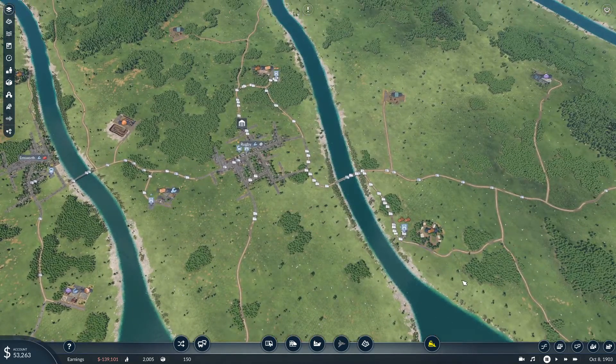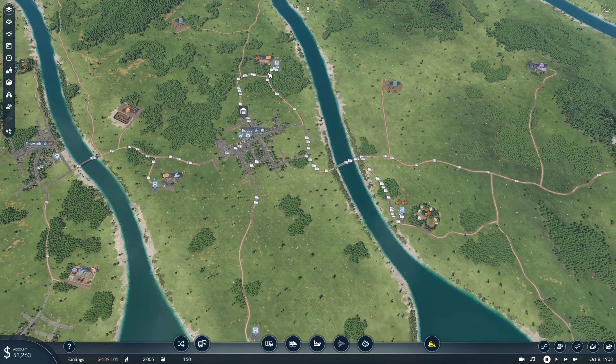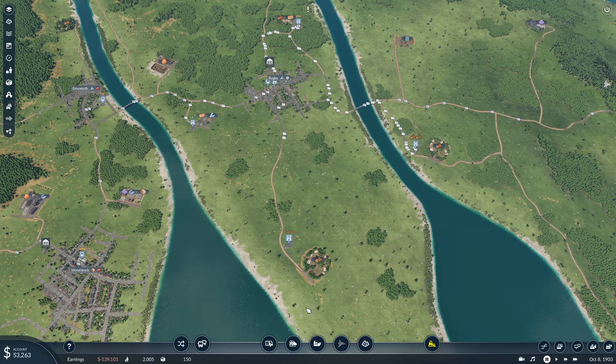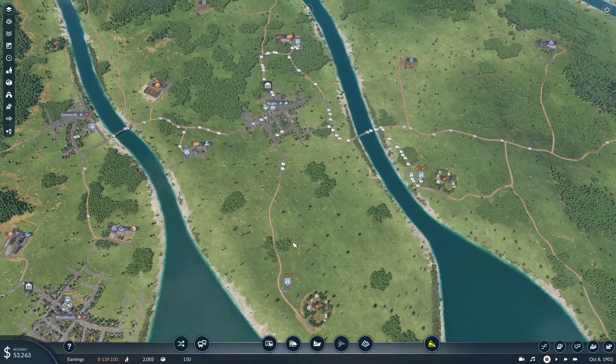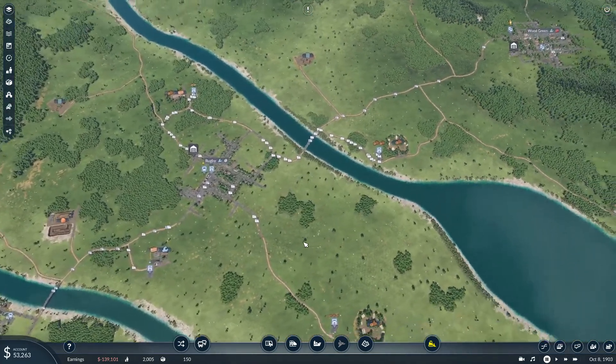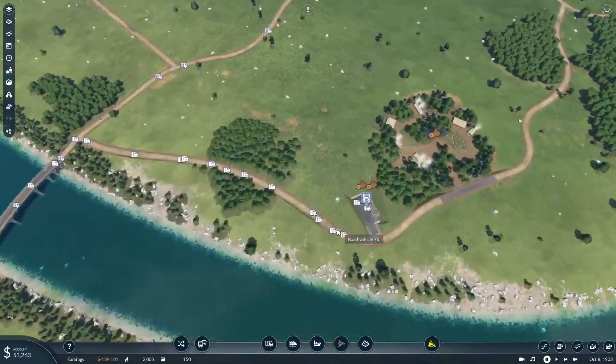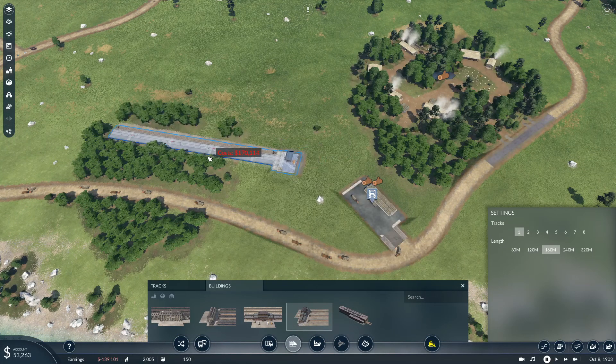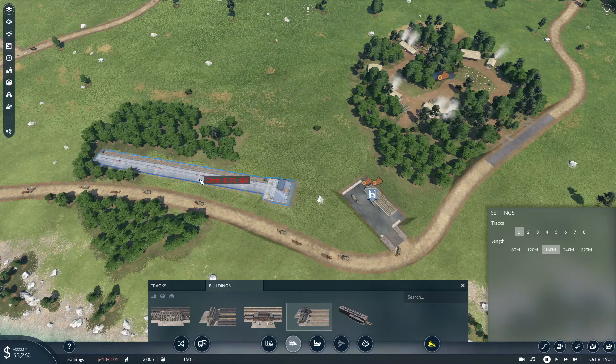We're going to use the cargo train to transport logs from this forestry over here to the sawmill. In terms of the other forestry going over to this sawmill, I'm going to keep that the same for now. I'm not going to change that up yet — that might be in a future video. But let's go ahead and get this one sorted out. This is just going to be a terminus-to-terminus transport section.